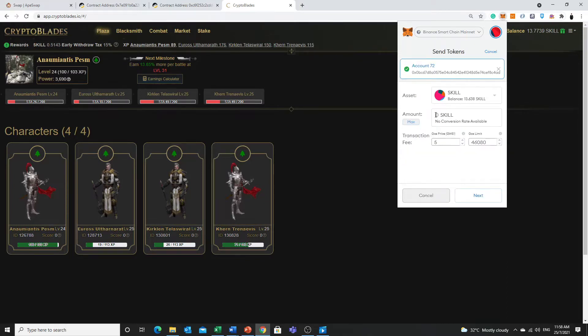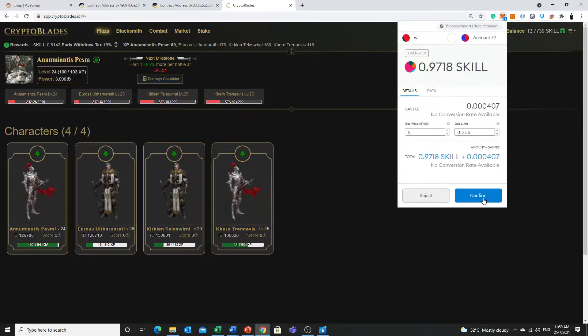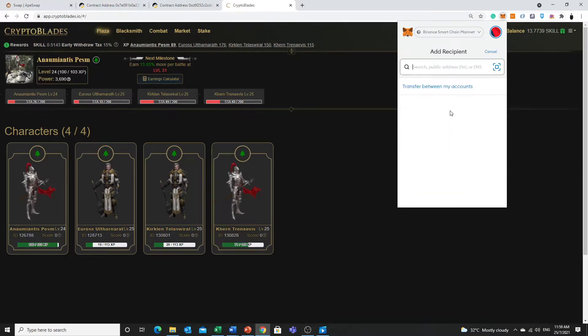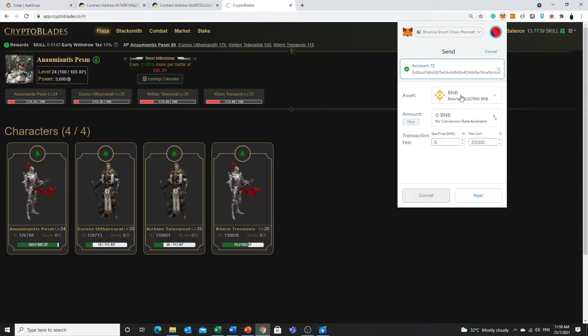For the SKILL, remember in the previous video we said we need to send 0.9718 SKILL, because although the creation page shows 0.9717, we need to round off the decimal and send a little bit more. I accidentally sent to account 72 instead — so you need to be careful when you try to transfer your funds.